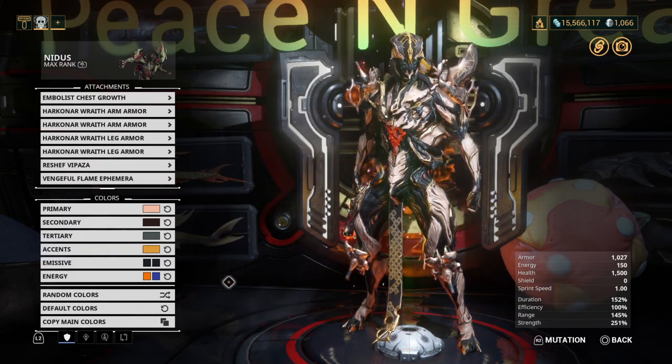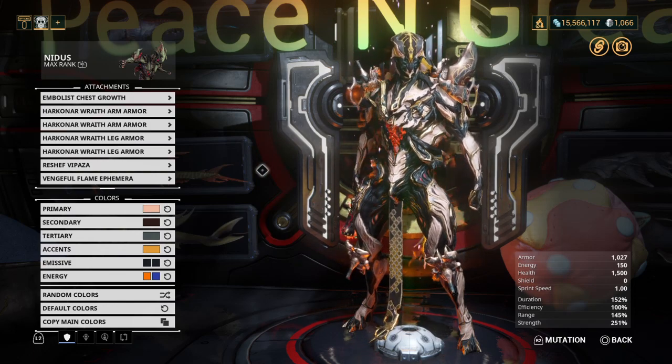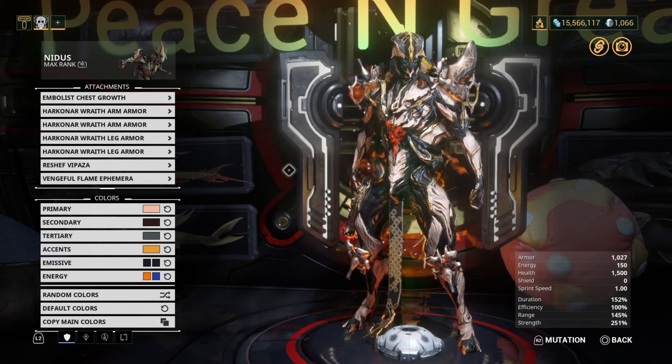Next we have Vengeful Flame, which is also a very nice little ephemera. It again takes cues from both of your energy colors as long as your Warframe has been forma'd — as you can see, we've got blue embers floating around as well as orange smoke. This is the heat ephemera, so you will need to be using a heat progenitor to create your Lich.